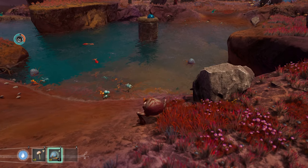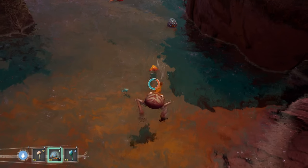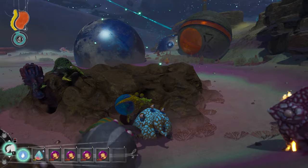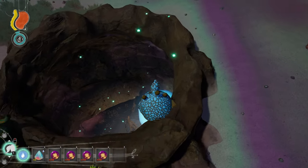Hello everyone and welcome to this video going over all the items and what they give you in the Eternal Cylinder. I'm going to go over the items based on the biomes you can find them in. So I'm going to start with caves, shrines, and chests — items that only spawn in these places.